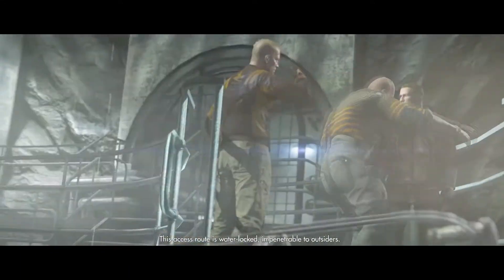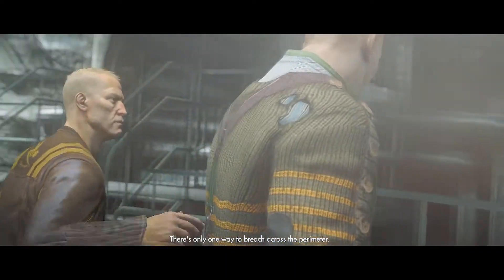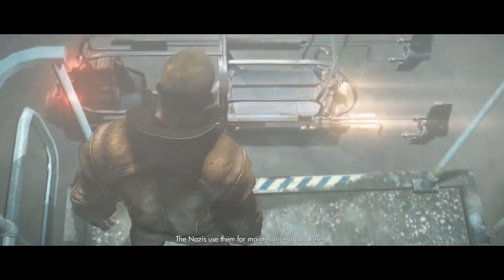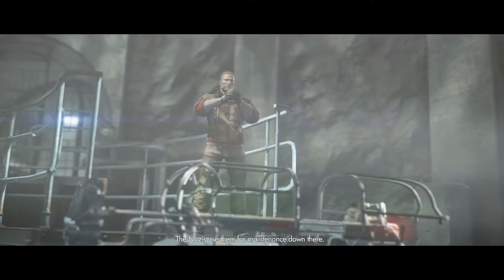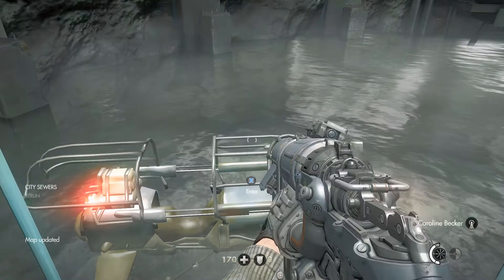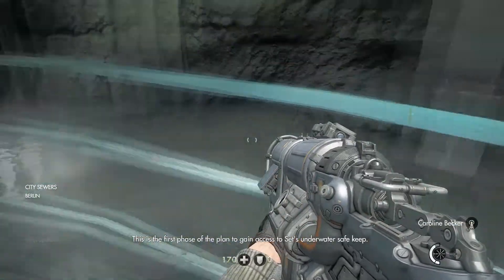The things we could do with those weapons. That's right — we revolt. This access wall is a water vault, impenetrable to outsiders. There's only one way to breach across the perimeter. It's a tunnel glider. The Nazis use them for maintenance down there. We've been trying for years to bring it up to working order. This is the first phase of the plan to gain access to the underwater safe.